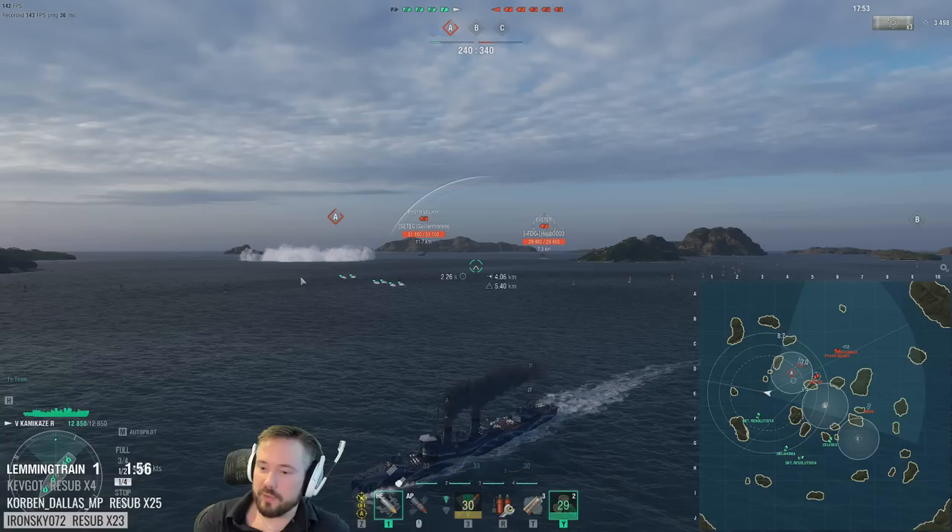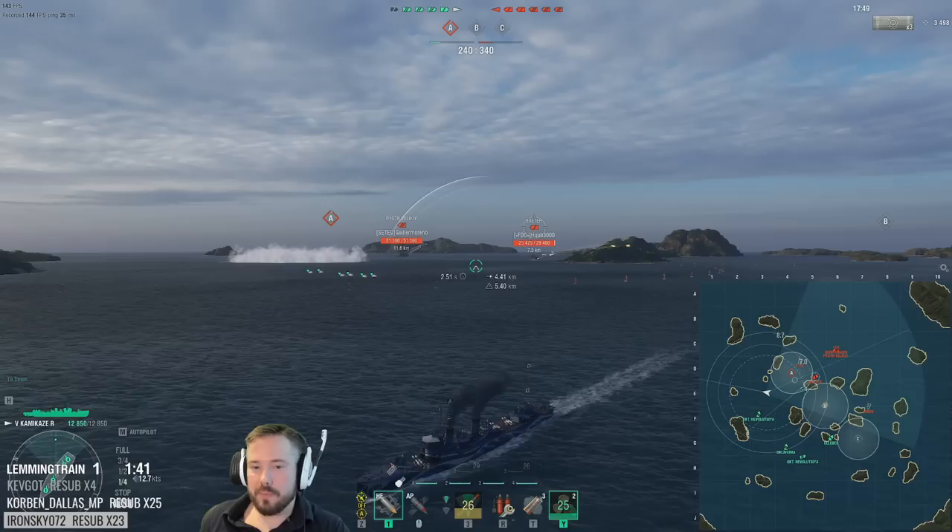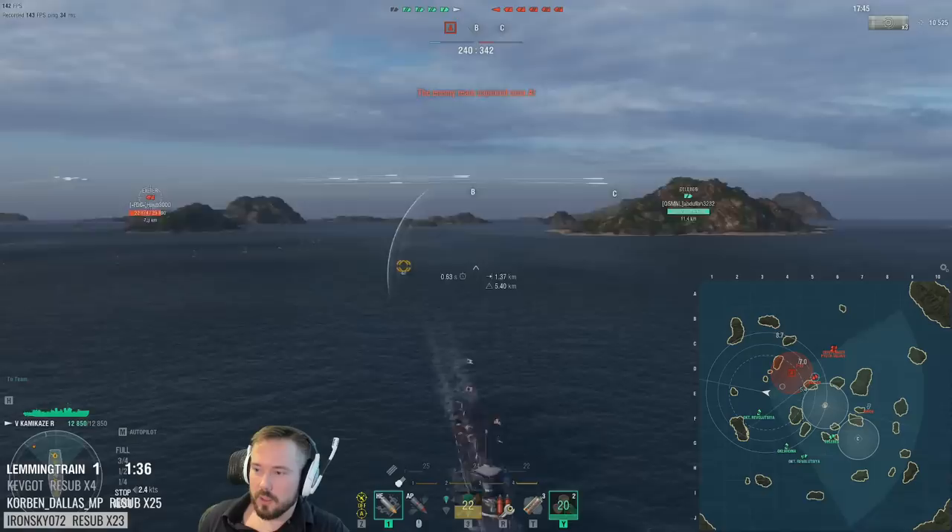They got four ships here, we have two — we can give them space. This is their strong flank, this is our weak flank. When you're on the weak flank, you play safer. I give them space and keep vision of the Exeter. At this tier, vision is lethal against cruisers because battleships overmatch every part of the ship and the citadels are huge — they generally don't have heals. As long as you just spot them, they're gonna die.